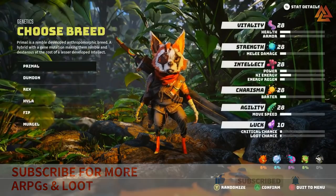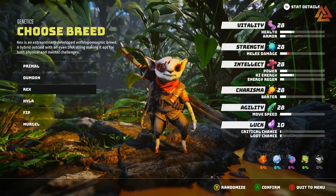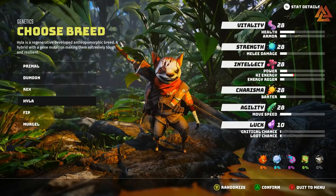Next up is the Dum'don, which has a huge boost to Strength and a small bump in Vitality, but it does have reduced intellect. This seems like it's your typical bruiser type of breed. Then we have the Rex. The Rex gets a decent boost to Vitality and Ki Energy, but it loses a chunk of melee damage, so this one's going to be more suited for special attacks. Next up is the Hyla, who seems to have almost identical stats to the Primal, with just slight changes in intellect and vitality.